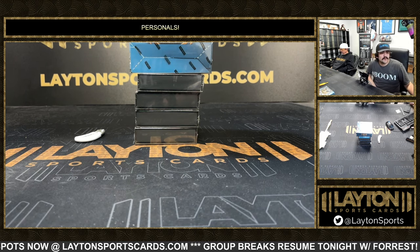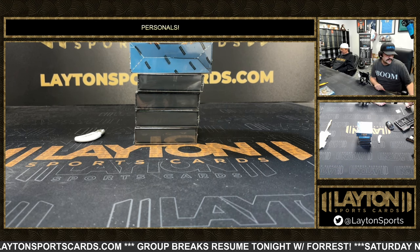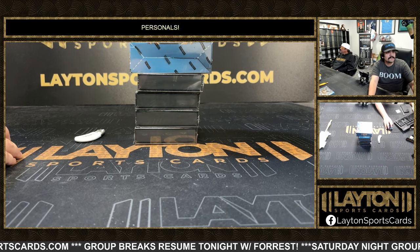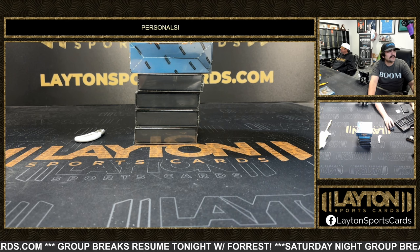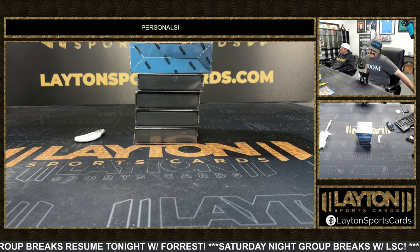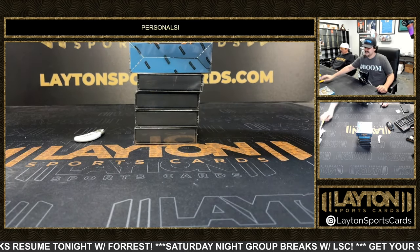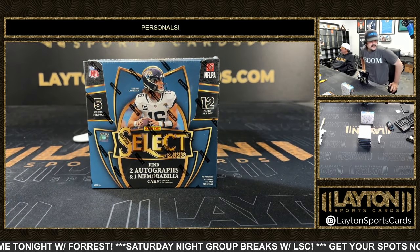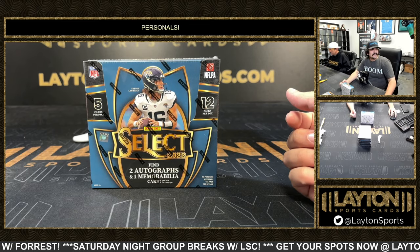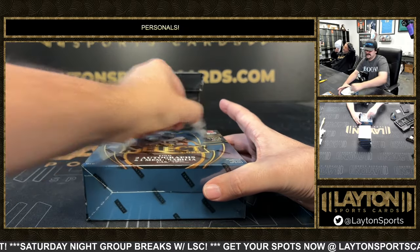We're in Apopka, right off the 429, and Disney and Universal — you can get to the 429 pretty quickly. So about 45 minutes or so, depending on traffic — that's probably a safe estimate. We're about 30 minutes from downtown Orlando. It's almost as quick to get to Disney as downtown with the 429.